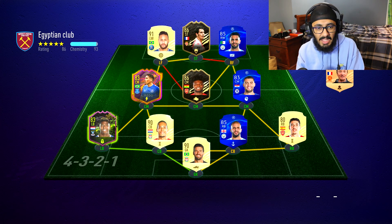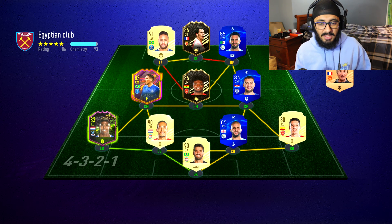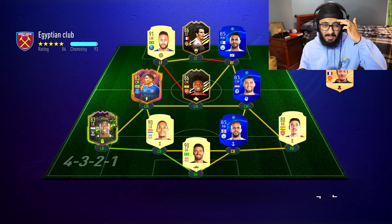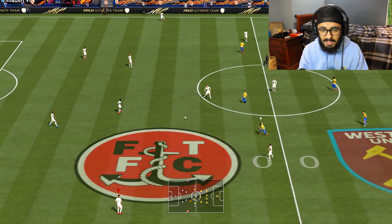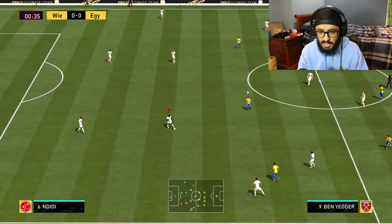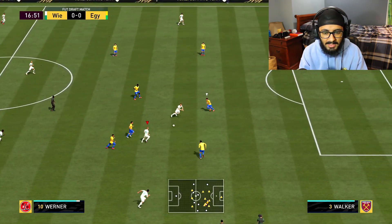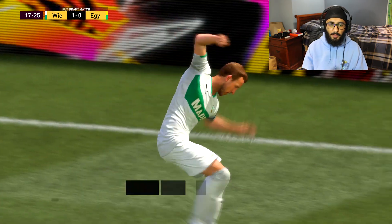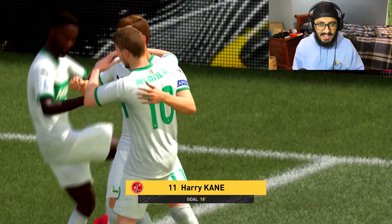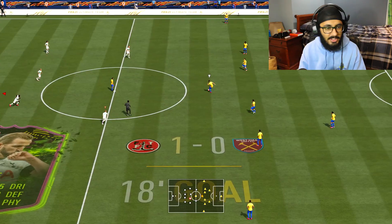Game number one - this guy's got Neymar, van de Beek, Morris up front, and Van Dijk and Kyle Walker at the back with Alisson, and Allen and Partey in midfield. He's got a really good team - I'm kind of scared of that Neymar combo with Morris, some five-star five-star up front. Let's go Mason Greenwood! Oh, Van Dijk is sliding everywhere - Mason Greenwood to Harry Kane, let's go! Beautiful finish, Kane with a goal!